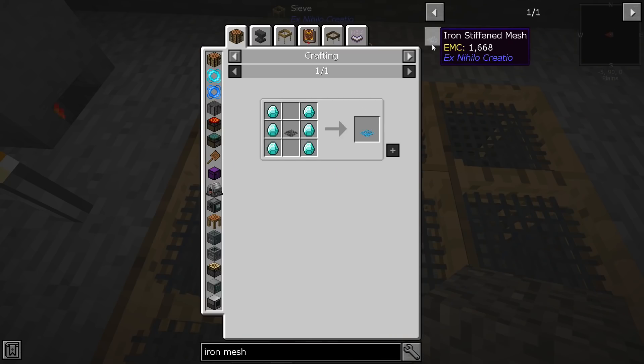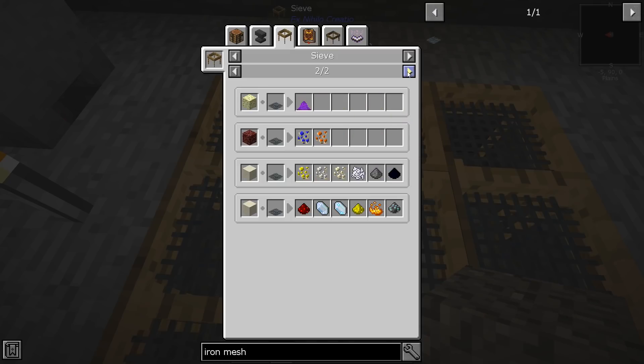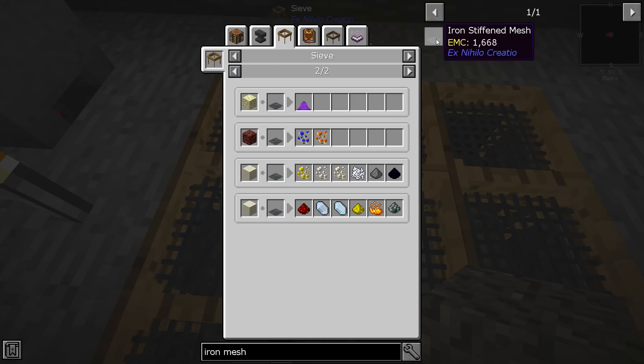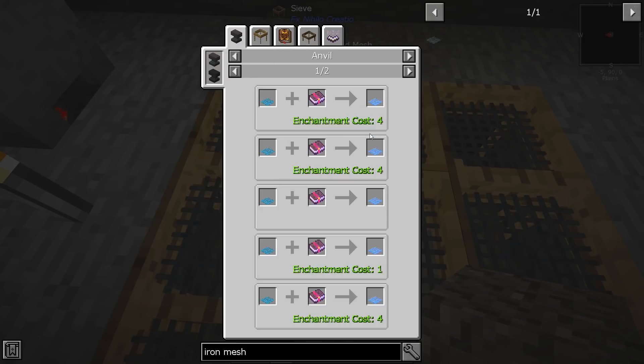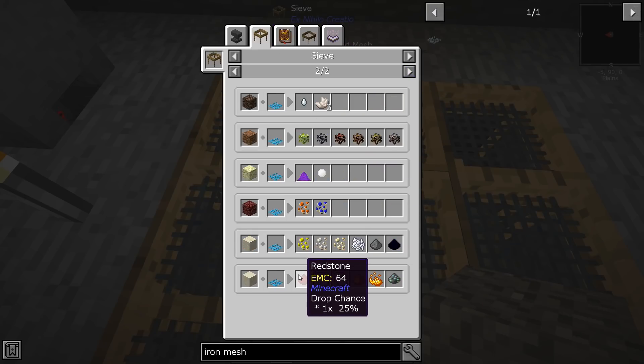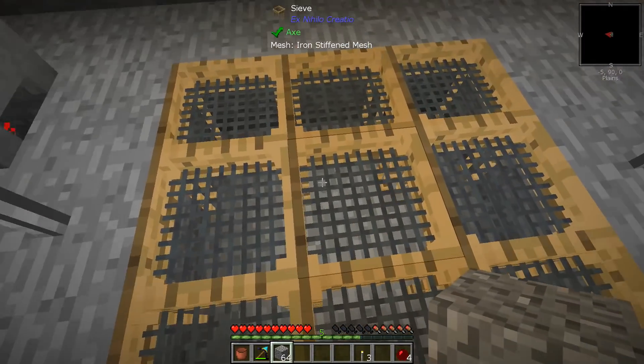What are we trying to do? We're trying to get to the point where we can get some netherrack. Let's see - using this in a sieve gives us a chance of netherrack if we go all the way to dust. These give us redstone - 25% chance. I think we need to get all the way there, which means a ton of diamonds and a ton of sieving.